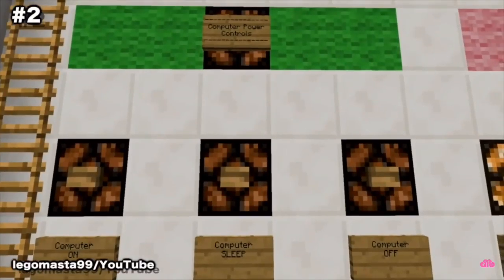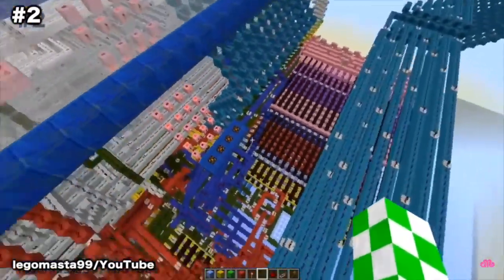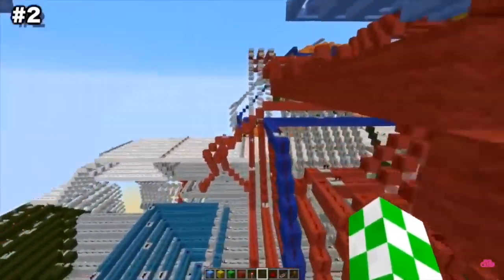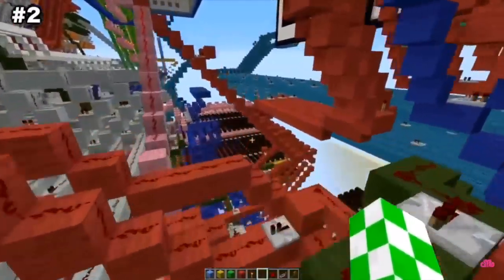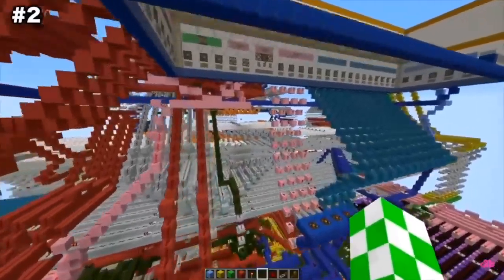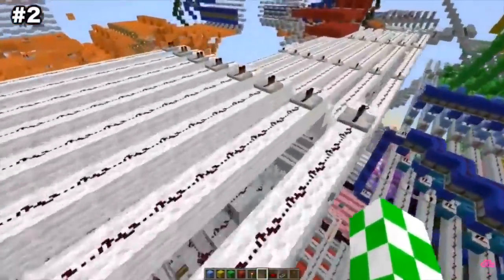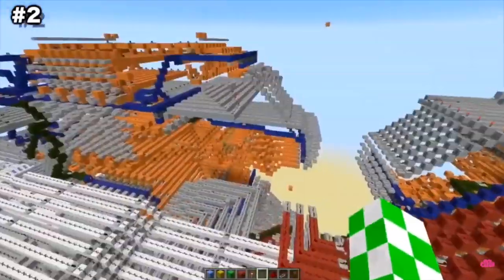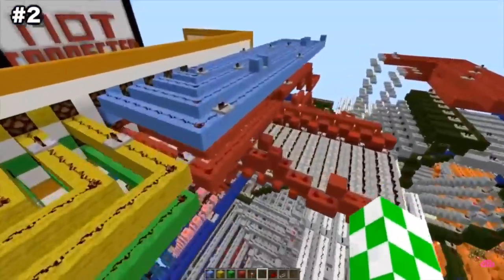Working Quad Core Computer. Still not amazed by the wonders we can build in Minecraft? Well, to put it simply, players are even building working computers within the game. Just take a look at this advanced quad core computer built by one minecrafter known as Lego Masta 99. The computer has a 15x15 graphics processing unit and contains a 3 digit decimal display and raw binary display. Its specs are an 8 bit architecture, variable clock speed, and 4 cores each independent of one another.